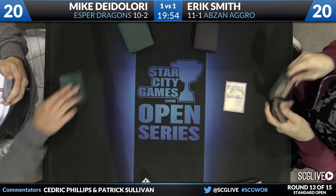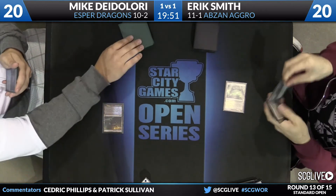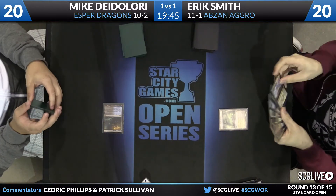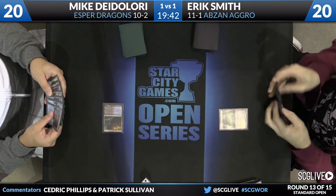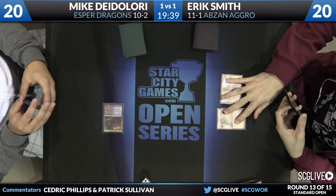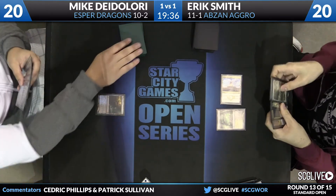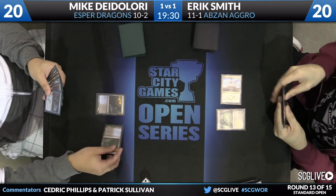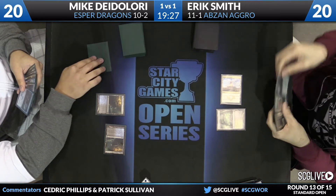Both these players still very much in top eight contention. Eric Smith wins this match, he's going to lock it up — he'll be 12-1 with only two rounds left to go. The former Invitational Champion and two-time Invitational Top 8 competitor is happy with his opening hand. We'll start with Temple of Silence. Temple of Deceit for DeLaurie. Smith does have a Duress. He does have a Den Protector he can play face up, but he's going to play Sandsage Citadel, not even fire off the Duress, just pass back.